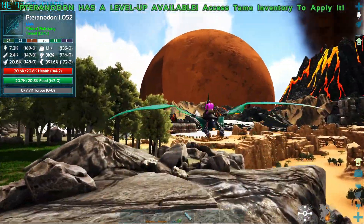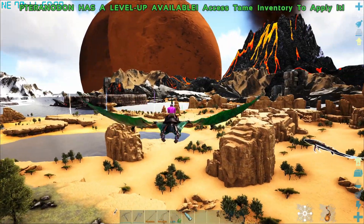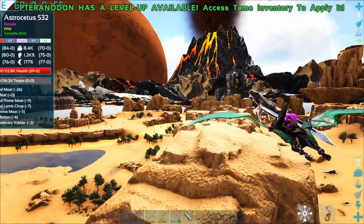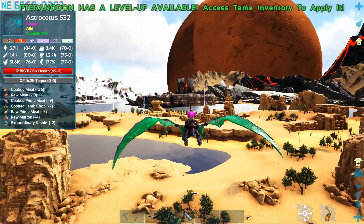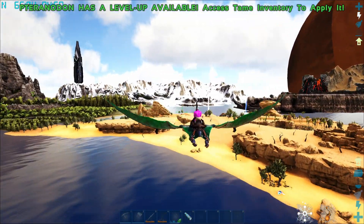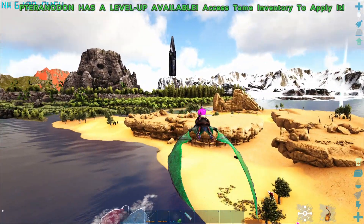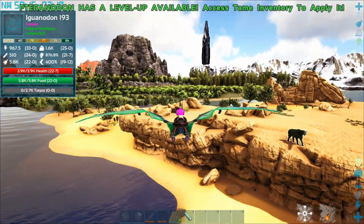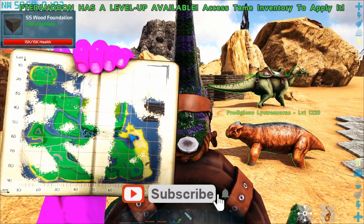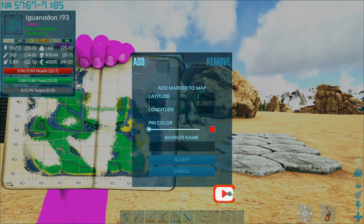I want to do a little bit of exploring today because I really want to find out if there are dino nests on this map. That would make it easy for me to get a tame dino. I really need to set a marker on the map for my base - I think it's over here. Let's go ahead and put down a marker.